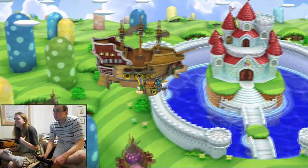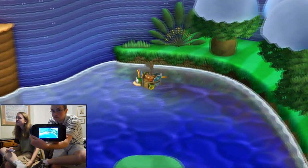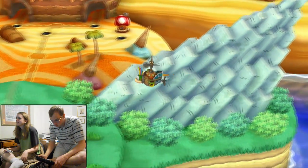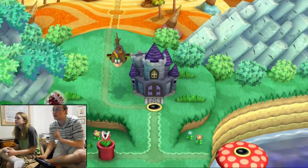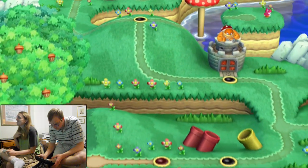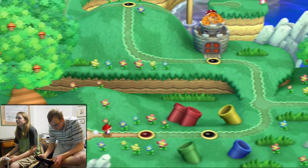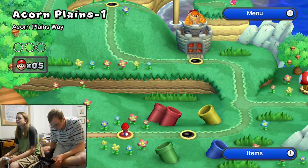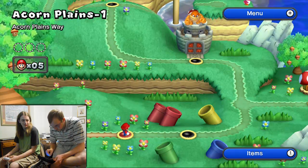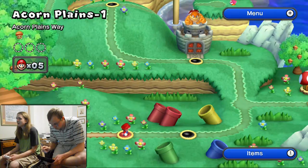They're still trying to screw me over at those blocks. The same thing on the TV screen is appearing there. Yeah, we can tell them when it's different. This is cool — the quality is the same on the TV as it is on here. Also Boom Boom! I love Boom Boom. There's Bini over there. So Acorn Plains — this is First World. All the worlds are going to be named after food from what I can tell. I'm going to go to Acorn Plains Way.